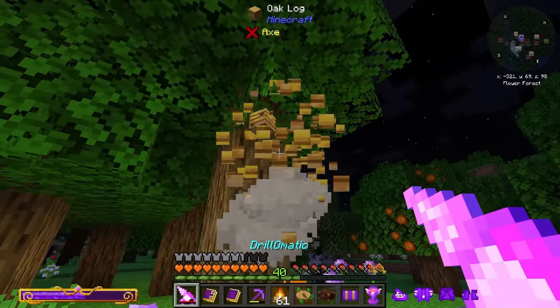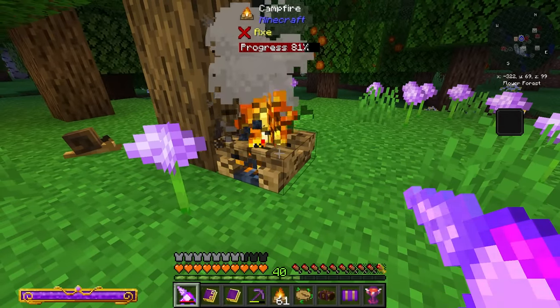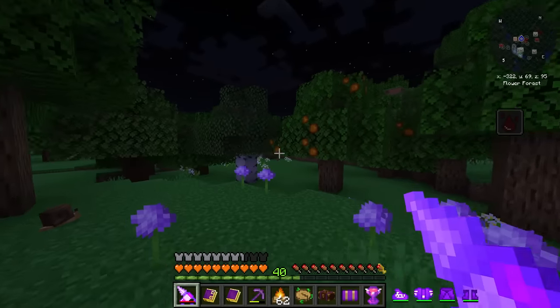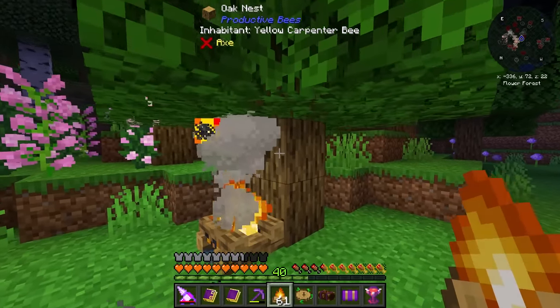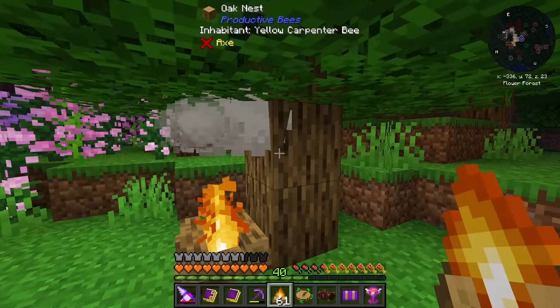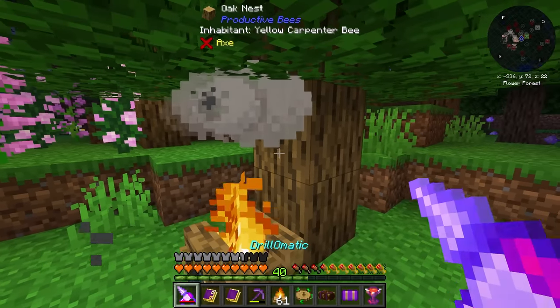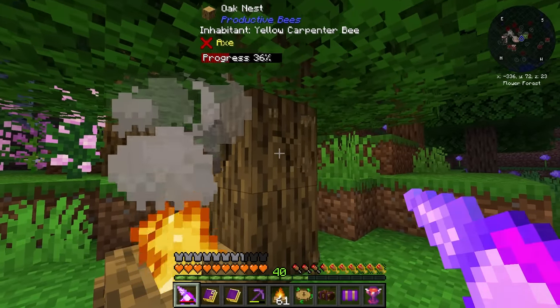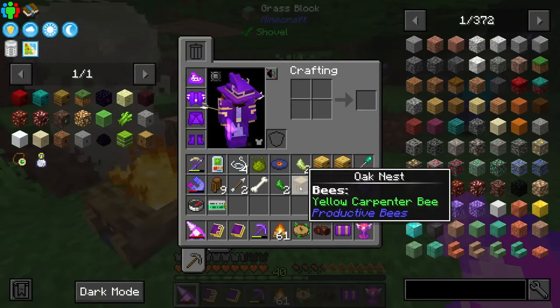I do need to go ahead and break this — and there we go. You need Silk Touch. I'm going to take this back home. Hopefully we have more of these. This right here is one of the blocks I need, and you can tell it is a hive based on the face. Hopefully I can get this harvested — there we go.